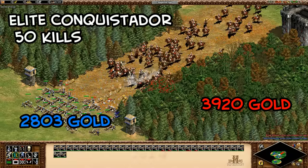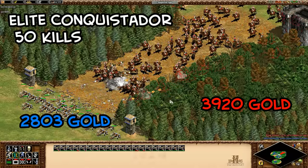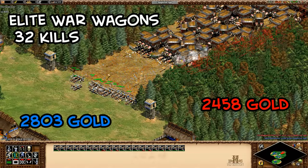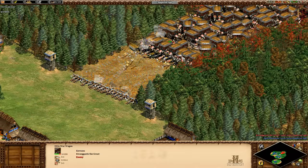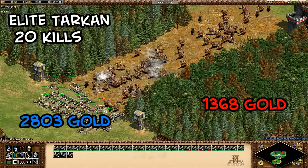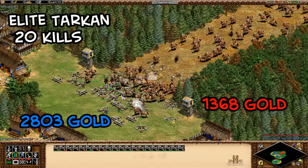Conquistadors are also not a good exchange. Generally, anything that does pierce damage seems underwhelming against scorpions, probably due to their fairly high pierce armor. War wagons did hold their own in this test, though more halberdiers in front would neutralize them pretty easily. In a big surprise, the Tarkan ended up being more cost effective than the paladin in this test — not one I would have predicted as a particularly strong counter to scorpions.